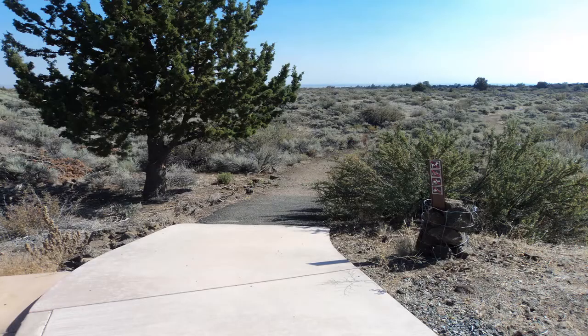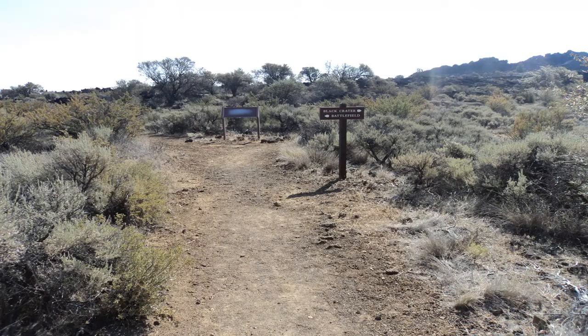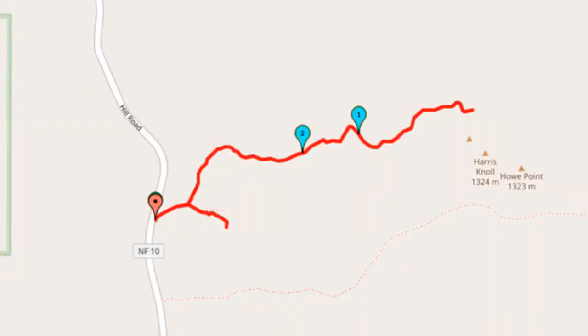From the north end of the parking area, head east into the desert-like terrain. In only a few hundred feet, the trail splits. We will first turn right to head to Black Crater, and later we will go left to head to the Thomas Wright Battlefield.